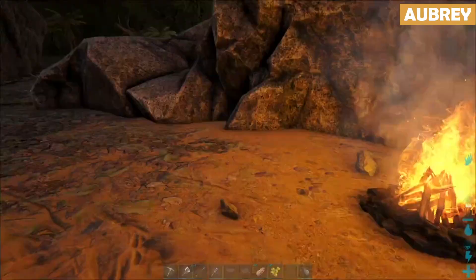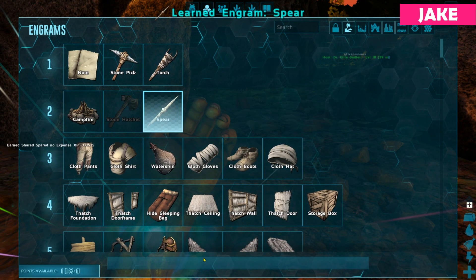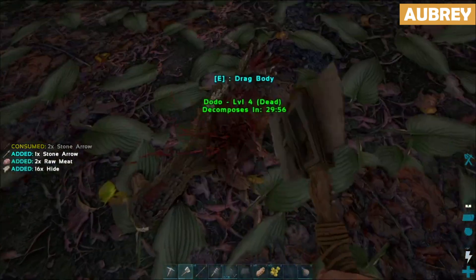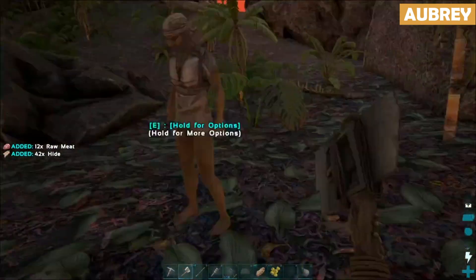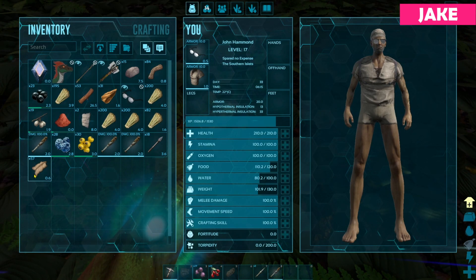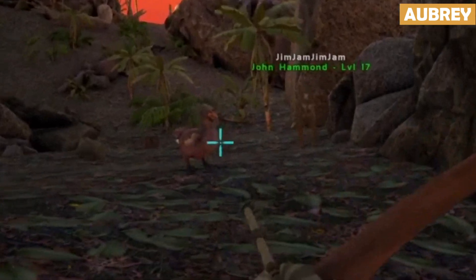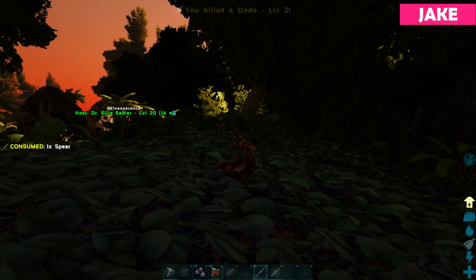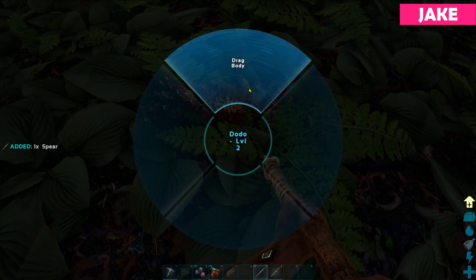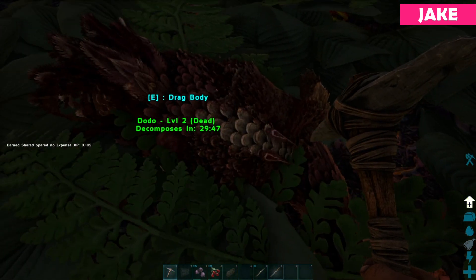You need a spear — go grab the spear engram, you'll need some flint and wood. I've got a little present for you, here you go. That's what I've always wanted. You can try and shoot this dodo. Here we go. Yes! Nice! First try! And to harvest, just use your hatchet and whack it. Just as nature intended.